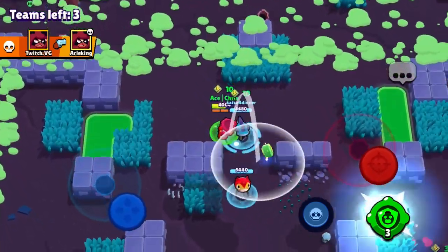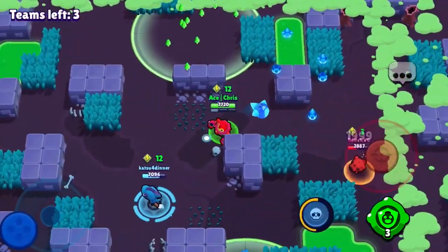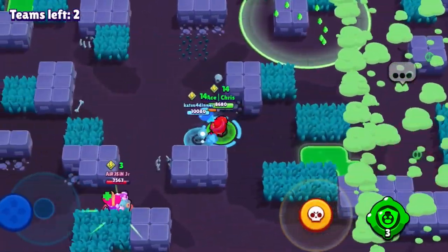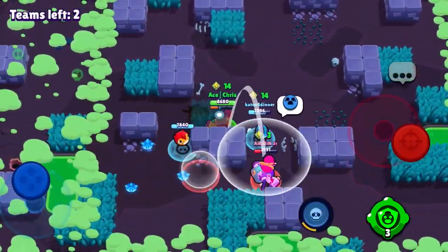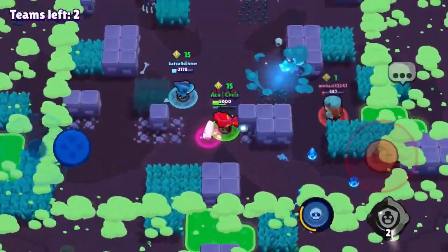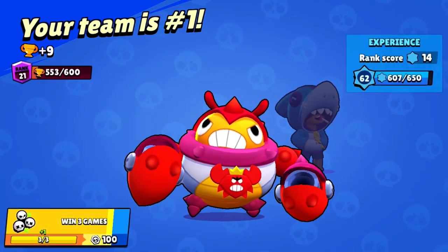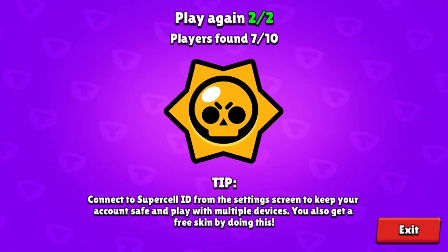I take one enemy out with a single Tick mine and we hit Colonel Ruffs with the Tick head barely. There's an Anita trapped and a Pam we try to take out, but we don't get the Pam in time so his teammate respawns — but it's okay. Colonel Ruffs respawns, one more Tick mine and it's done. We win this game too! Our Leon teammate wants to play again and we say yes — we're winning a lot of games.